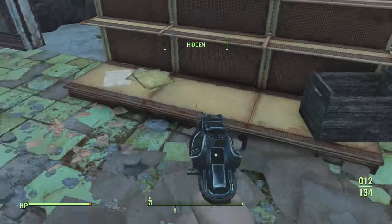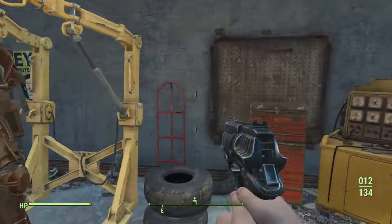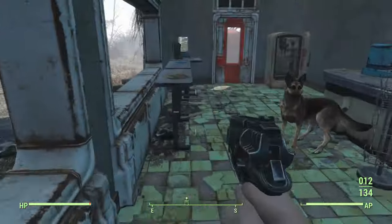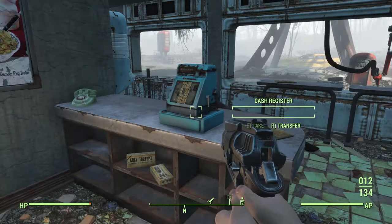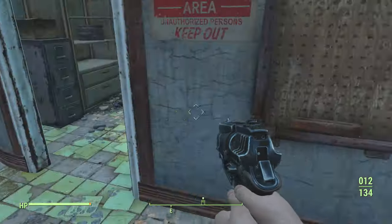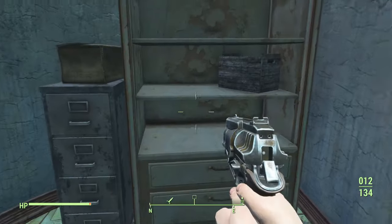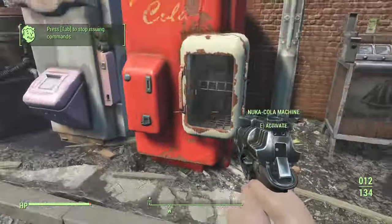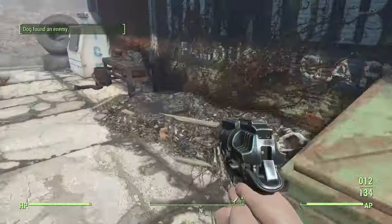Just as you did in Sanctuary, loot as much as you can. Later on if you want to, scrap all the metal and wood to craft coil traps. There's some really good stuff here — some cigarettes, pre-war money. Make sure you get every shelf, everything you can get your hands on. If you turn down this way there is the camp station and some more junk that you can scrap.